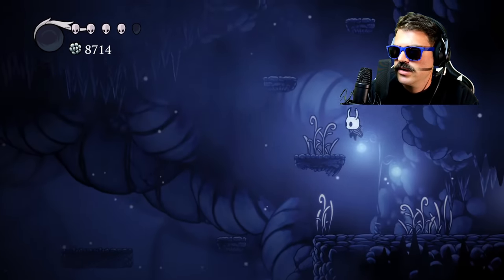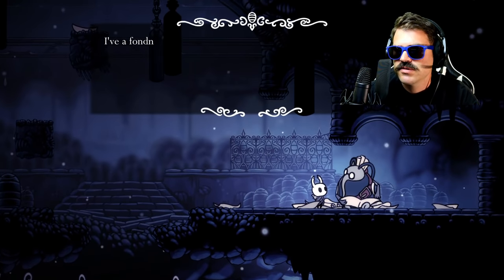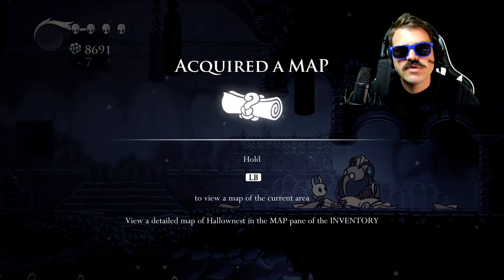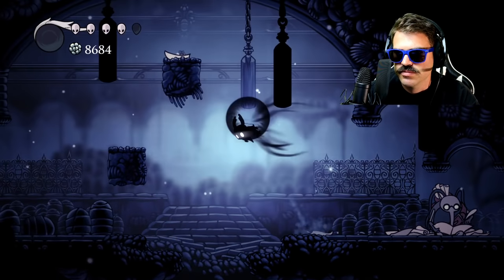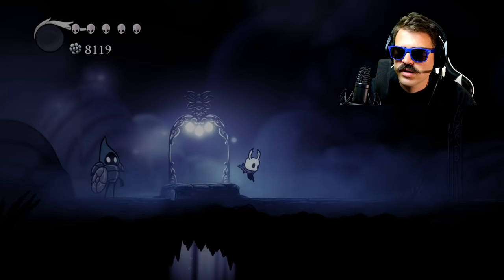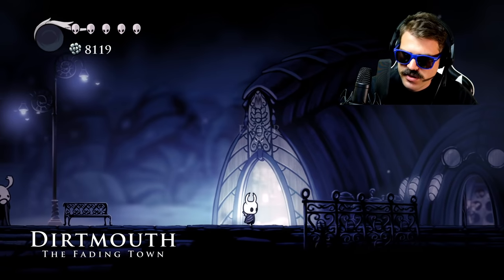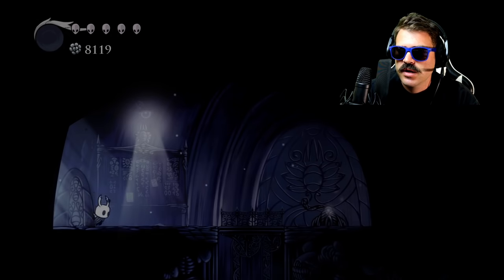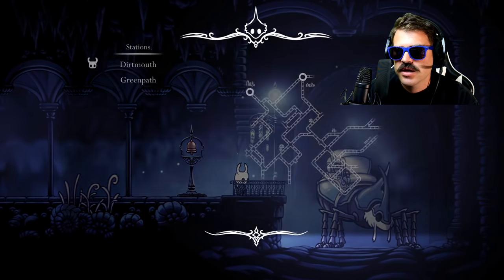Right now I'm just making my way back over to Green Path, because once we do that we'll be able to make our way over to the Howling Cliffs. Once we make our way to the Howling Cliffs, I can show you exactly where we can unlock the Grimm Troupe. We'll use the Stag Station and make our way back to the Green Path area — that gets us much closer to the Howling Cliffs.